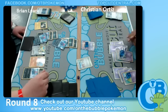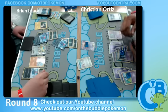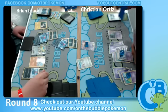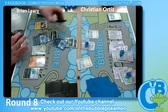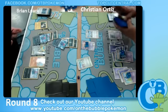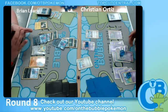We see a Ralts hit the field. The Gardevoir line probably isn't going to play a huge role in this game, as Gothitelle is probably already one-shotting everything in Brian's deck. You have to question — if he has a Rare Candy and an option to go into Gardevoir or Gothitelle, he should probably just go into Gothitelle, as the Gardevoir line isn't really going to make a difference here.